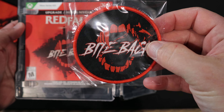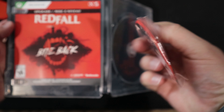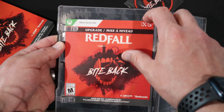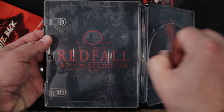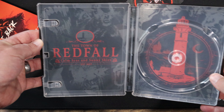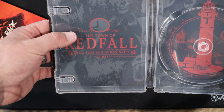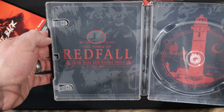Inside, we have a Bite-Back patch, a case to hold the disc — which I don't think many of us are going to have; most of us are going to have this digitally — and we have the actual code in here for the upgrade. I like the artwork on the inside; I've actually recently spent some time in this tower. And then basically we have the Redfall Calm Seas and Sunny Skies tagline, which you can see on the sign when you log into the game each and every time.